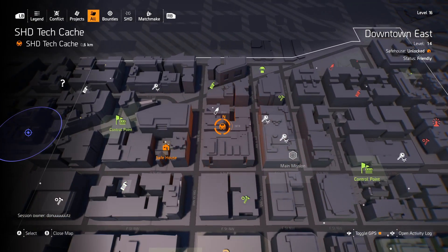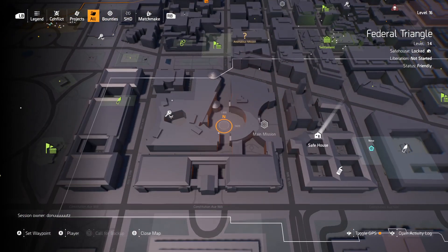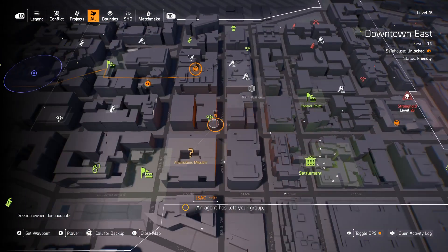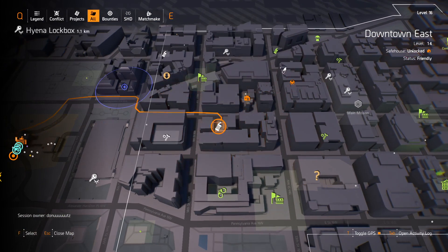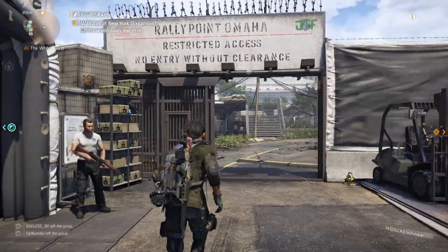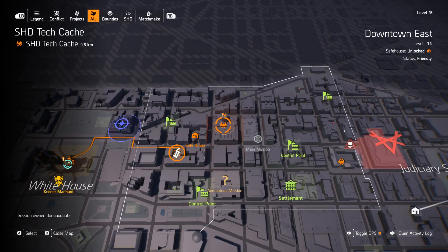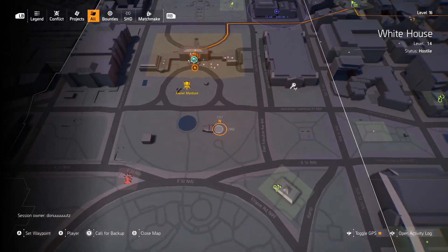There's actually an SHD cache just up the road that I'm keen to hit. And there's also the safe house into the new area that I'm keen to check out. An agent has left the group — yeah, go to join. So we can just run around and look at some of the nearby optional quests and optional objectives that I'm keen to hit up. I'm sure a lot of our viewers are keen to see that as well.